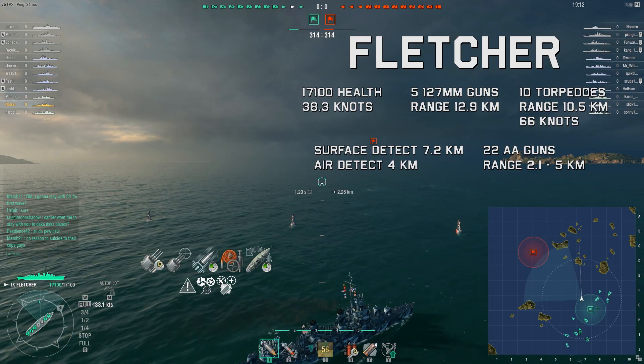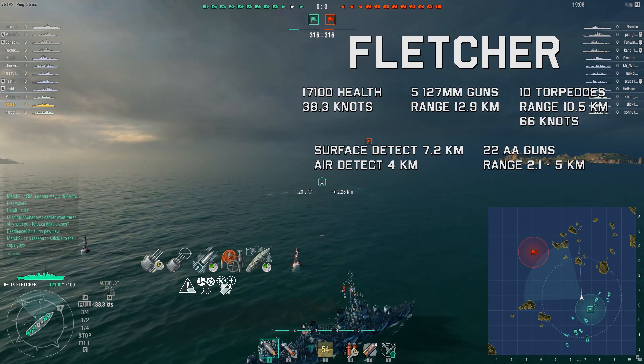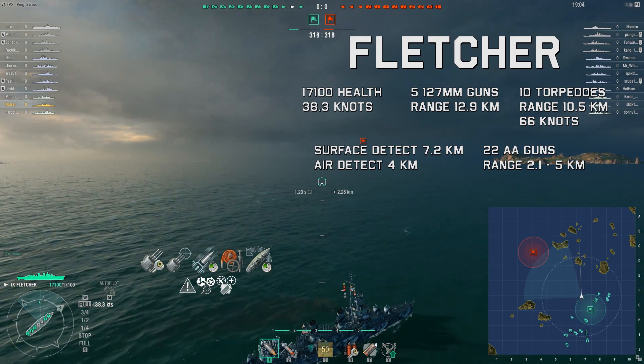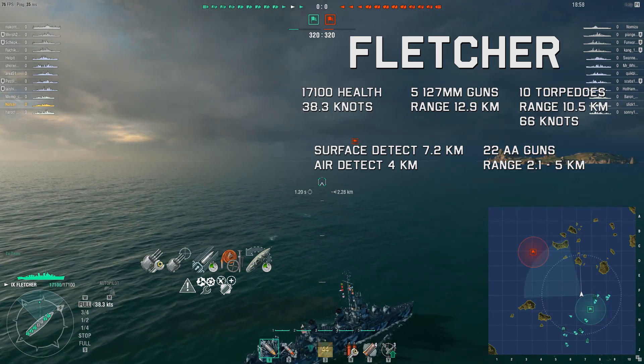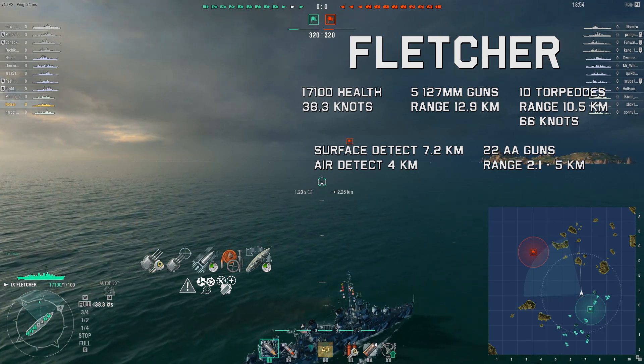Now let's share something that isn't near perfection for the team. We're in the tier nine US destroyer Fletcher. It has five 127mm guns, 10 torpedoes, 22 AA guns, a surface detect of 7.2 kilometers, top speed 38.3 knots, total of 17,100.